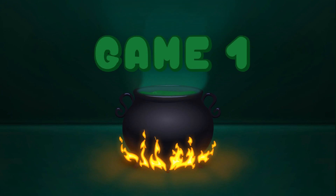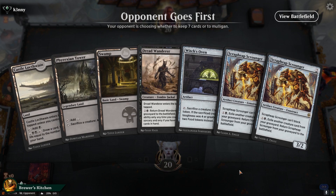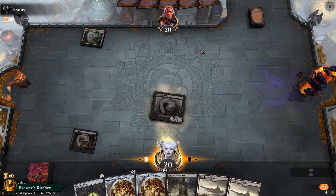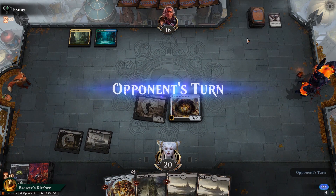Okay, game number one. This is a pretty aggressive hand, so that's a keep. Opponent plays a Triome, passes back. We play a Swamp, play a Dread Wanderer, pass back. Opponent plays Breeding Pool and Thoughtseize — pretty bad against us — takes our Oven. We play a Castle, swing for two and play a Scrap Heap Scrounger. Opponent plays another Triome and another Thoughtseize, takes our Scrounger. We draw a Familiar, swing for five, play a Castle, play a Familiar and pass the turn.